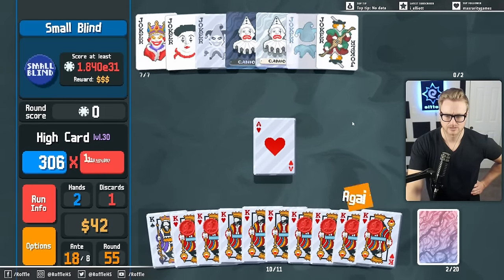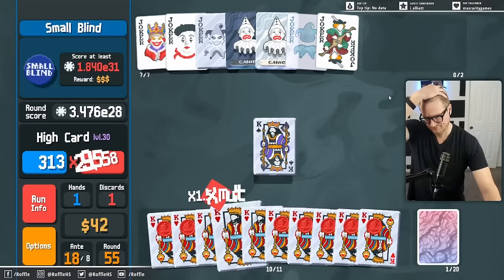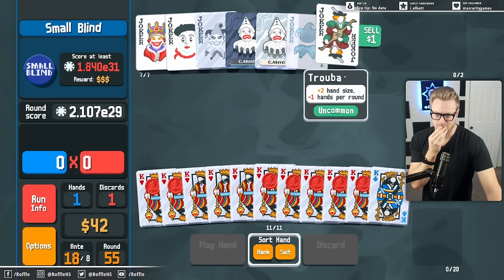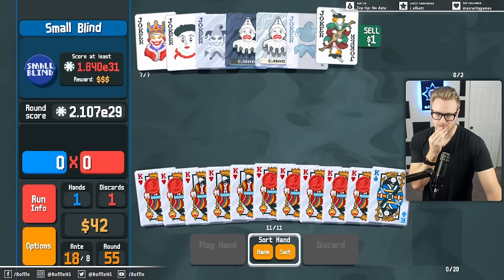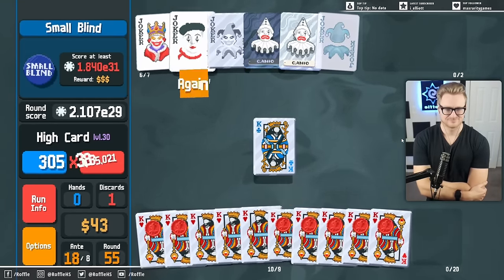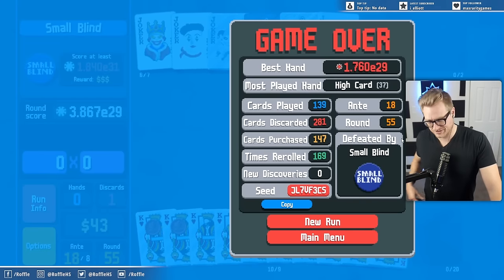After we draw our last card. Does selling this give me an extra hand? It doesn't. I think, yeah, we're just short of Blueprint, man. Like, I was looking hard.